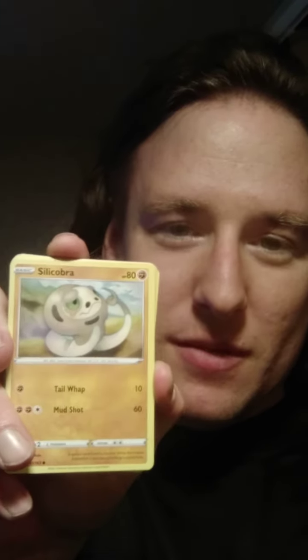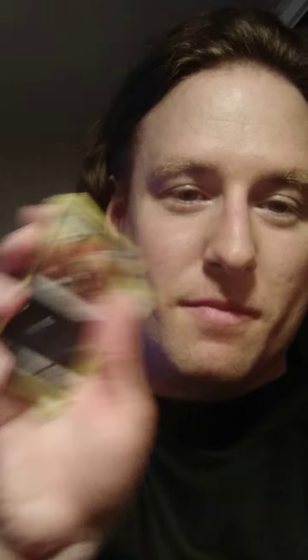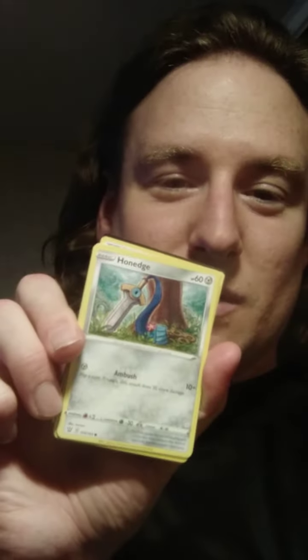What do I got? Backlink. Silicobra. Relish. All these Pokemon are new to me. So cool. We got Gondauer. Scatterbug. Ponage. Cool little sword thing.